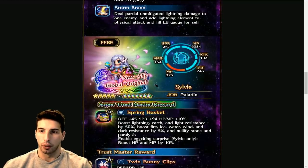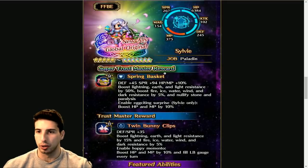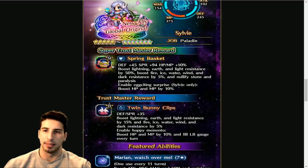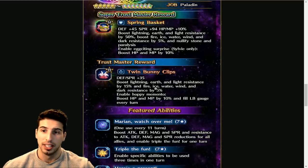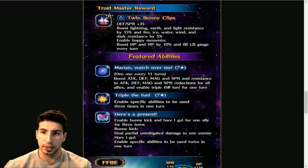Moving on to Sylvie — she has really high MP and some really cool moves. Her Super TMR, the Spring Basket, is a shield with Defense +45, Spirit +94, HP and MP +10%, lightning, earth, and light resistance +50%, fire, ice, water, wind, and dark resistance +5%, nullifies stone and paralysis, and enables Exciting Surprise for Sylvie only — HP and MP +10%. Her Trust Master is the Twin Bunny Clips accessory with Defense and Spirit +35, lightning, earth, and light resistance +15%, and fire, ice, water, wind, and dark resistance +5%, enabling Hoppy Memento — HP and MP +10% and fills LB gauge every single turn.